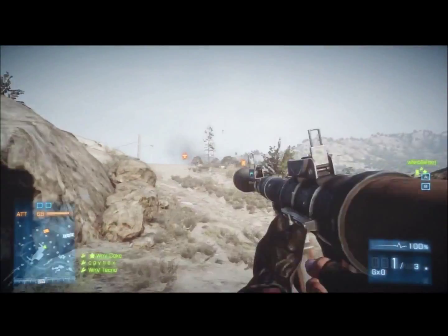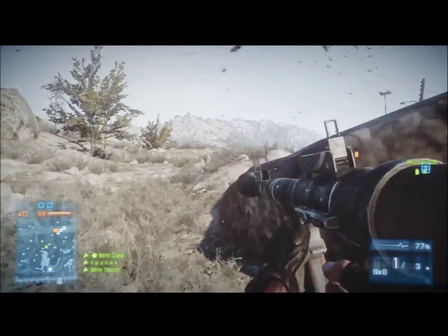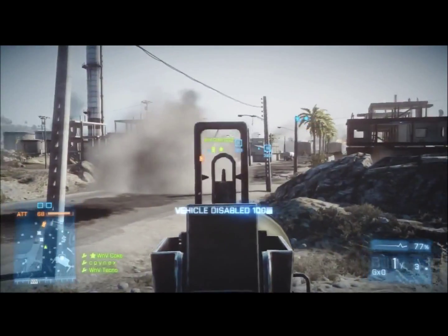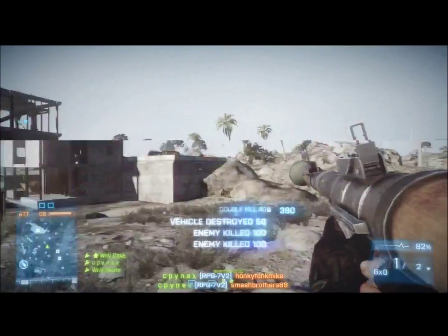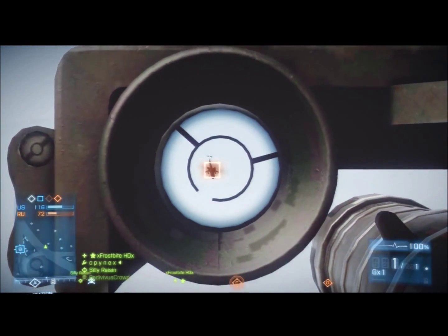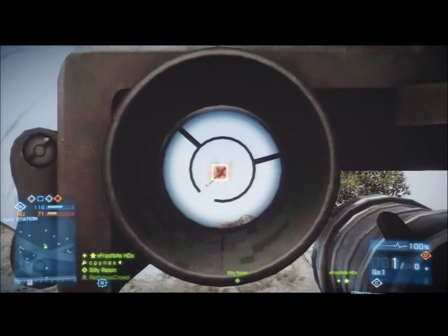Land mines — the M15-18 mines, actually. They're pretty good. I've gotten many kills with them and they work out perfectly fine. Right here I just disabled a vehicle with my mine, then went over and shot it with an RPG. When you're using RPGs, make sure you lead your shots, because they do have bullet lag and bullet drop as well.